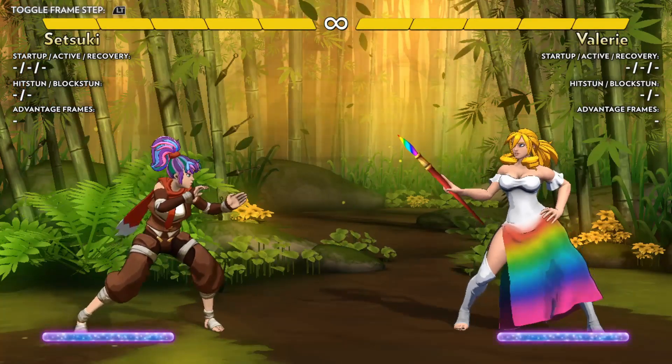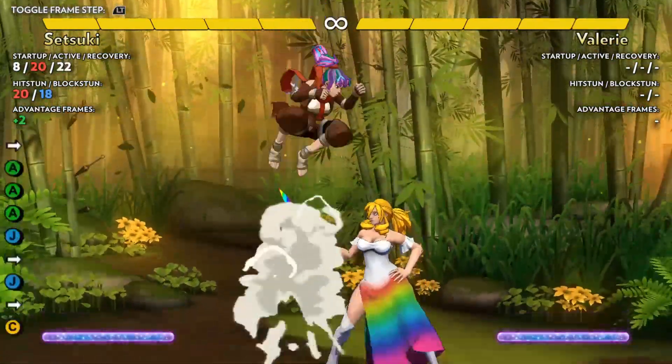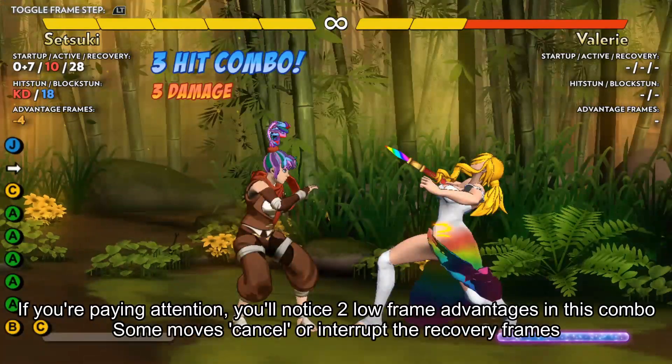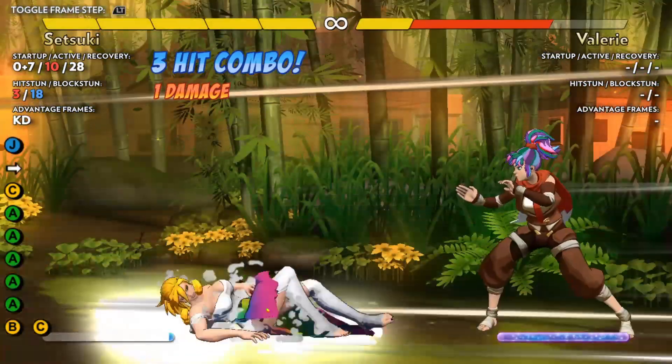The second application of frame advantage is much more common — combos are determined by frame advantage. Specifically, a combo is when an attack lands with enough frame advantage that the opponent has no ability to act before your next attack lands.